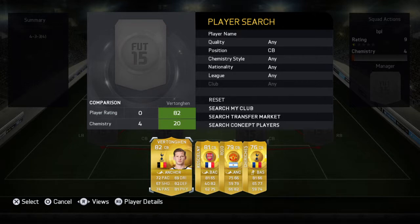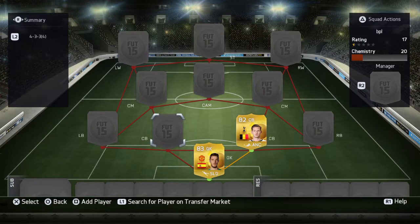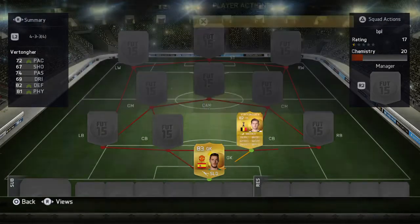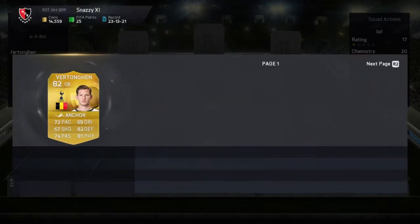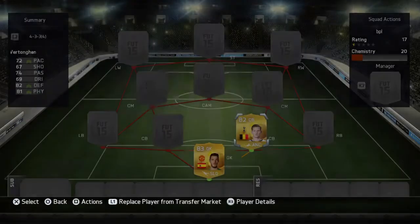Next we have Vertonghen, another great centre-back. He doesn't go for much — he goes for about 10-11K. Let's see how much now... goes for about 7K, 7-8K.